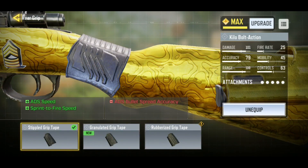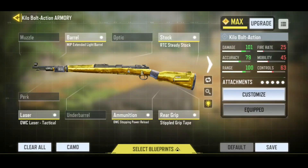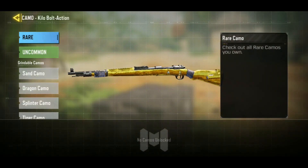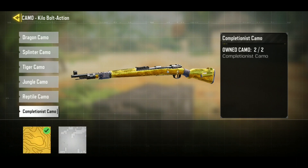Finally, for the last attachment, that is the stipple grip tape because I need a faster ADS speed, so I prefer this one. Let's hop into gameplay of 10 versus 10 and see how this one works out. Also, if you know any other attachments better than this one, just let me know in the comment section down below.